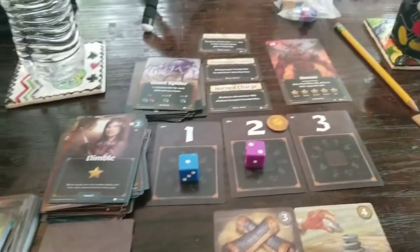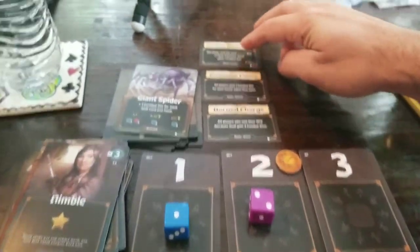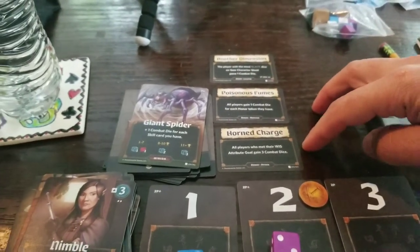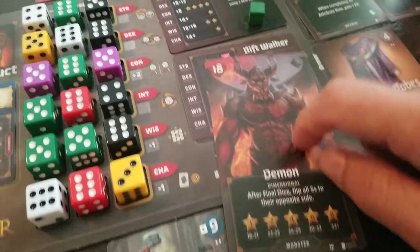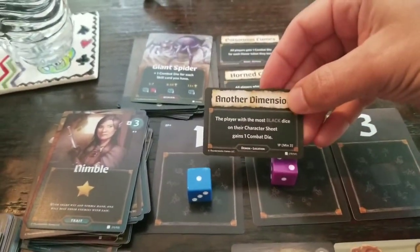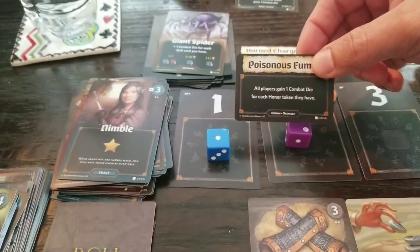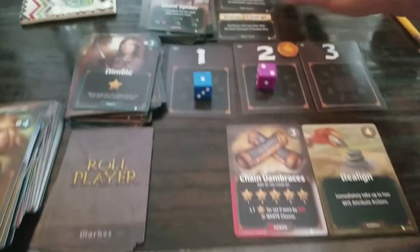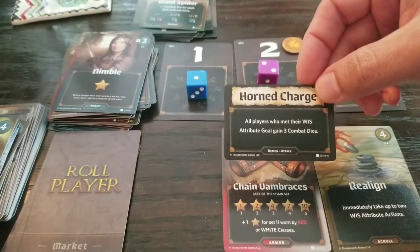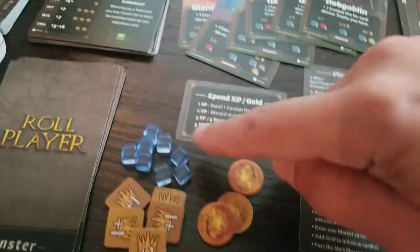Time to fight the monster! After the final dice flip, all five dice are set aside — I'll explain that in a second. First, we look at all the boss cards we've exposed. We did reveal all three — location, obstacle, attack — by getting trophies from minions. We got six trophies total. We start with one combat die. The location card: player with the most black dice gains one extra combat die — I've got at least three, so that's another one.